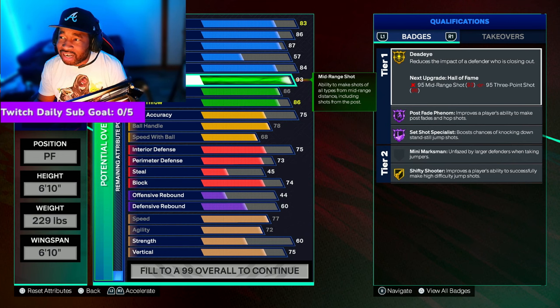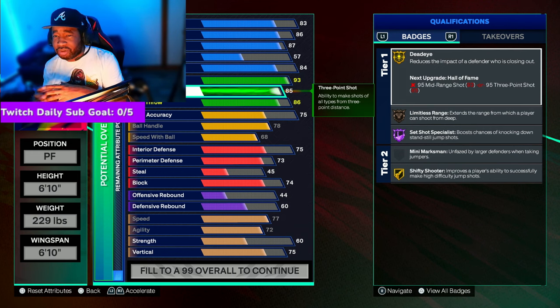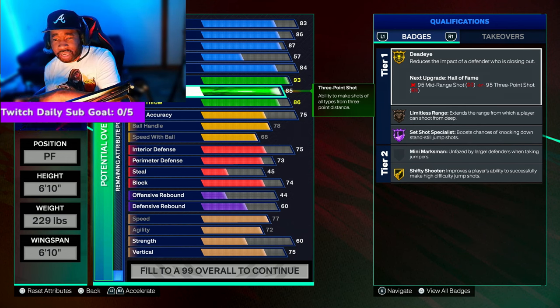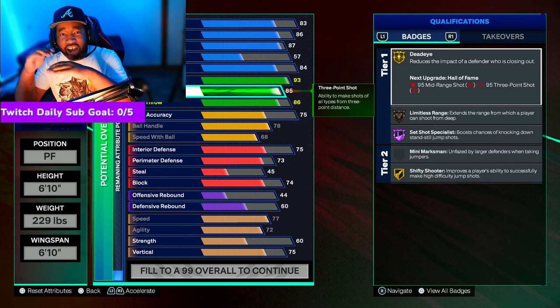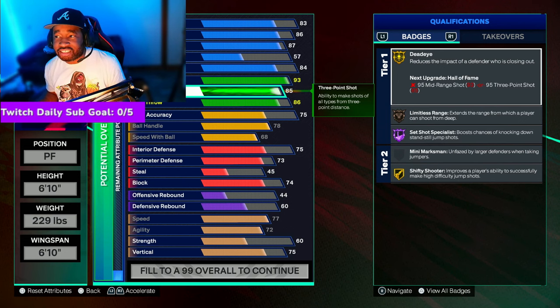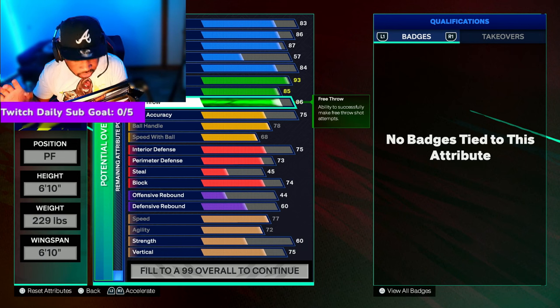With mid-range, I took that up one — you don't have to, you can take it back down. I just took it up one to get Set Shot Specialist on Hall of Fame. For three-pointer, we took that down one — it doesn't mess with anything. You can actually take it down even more if you want; as long as you got Limitless you can put it at 83. I kept it at 85 because with 2K, the thresholds are always at zeros and fives — 80, 85, 90, 95 — those are usually where greening and dribble animations unlock.